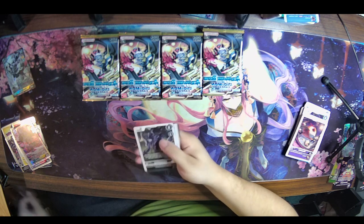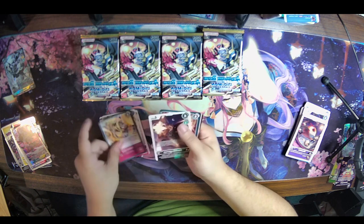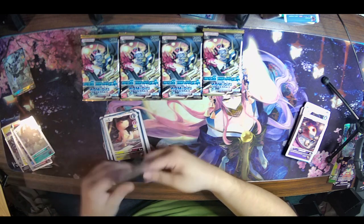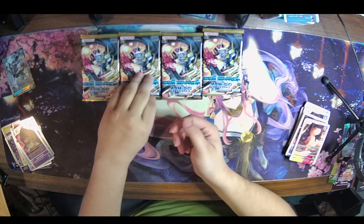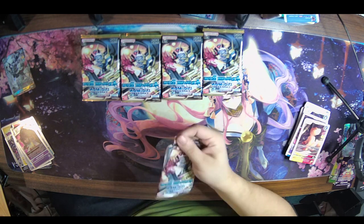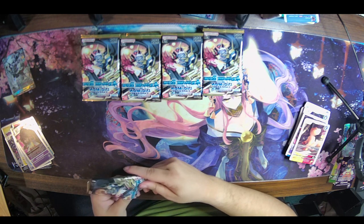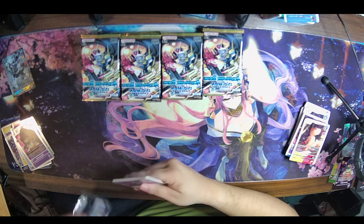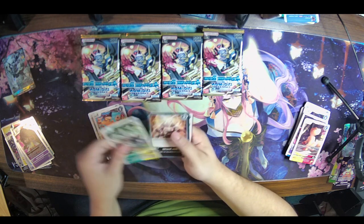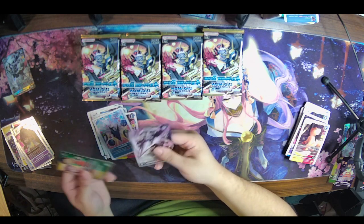Gurumon, Tarnished Hero, Deadly Axmon, Gaogamon, Geo Greymon, Antylamon, Trident Gaia, Black Gargomon, Gaia Reactor, Agumon — first copy of Metal Greymon, second is a Keenan. Tarnished Hero, Deadly Axmon, Gaogamon, Gabumon, Terriormon, Geo Greymon, Antylamon, Gaia Reactor, Agumon, Missymon — first rare is Henry and Shuchong, second is another Chaos Gallantmon.